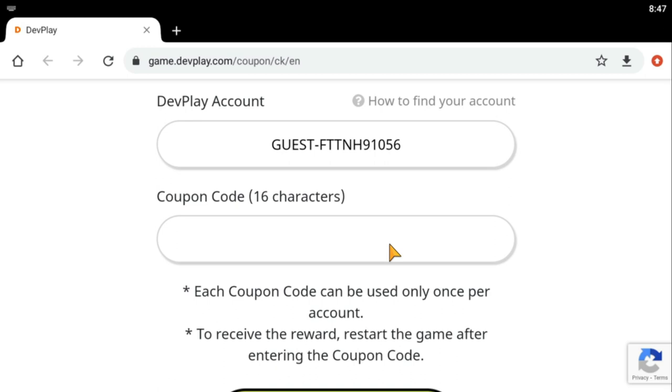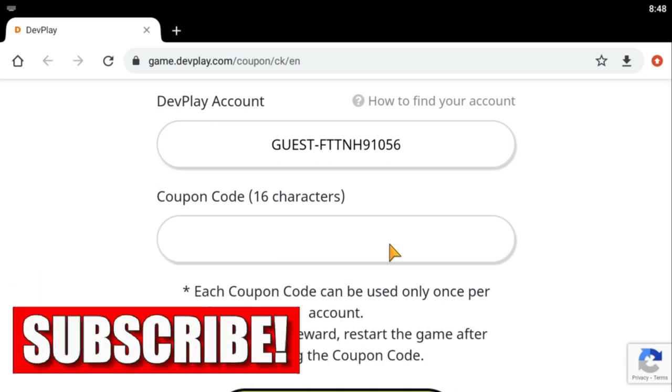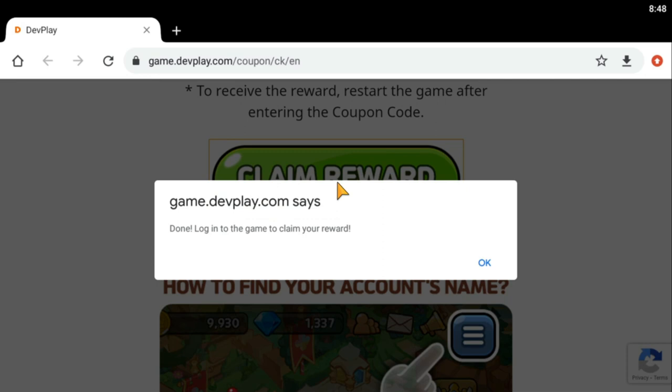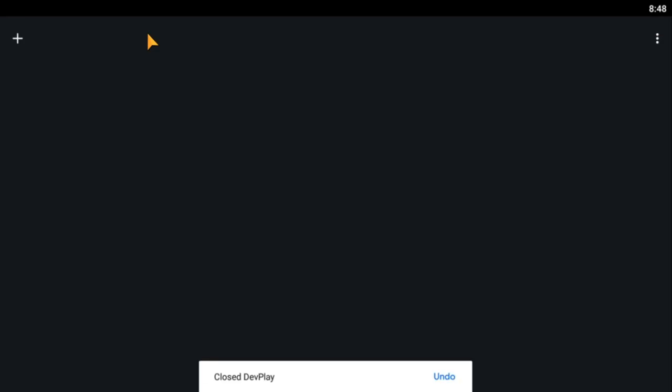Just to double-check: FTTNH91056. I'll put coupon codes in the description below so you can check them out. There are numerous coupon codes — I'll use one that gives the biggest crystal reward, which is 'kingdomweloveyou'. Let's claim the reward. It says done — log into the game to claim your reward.